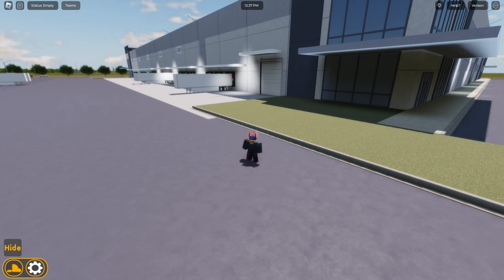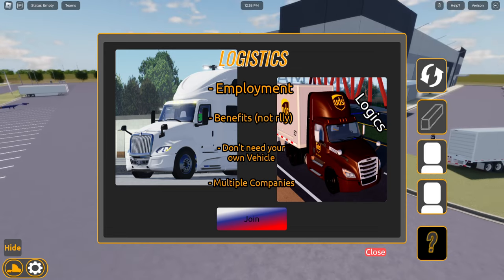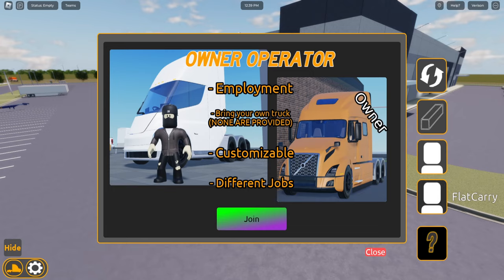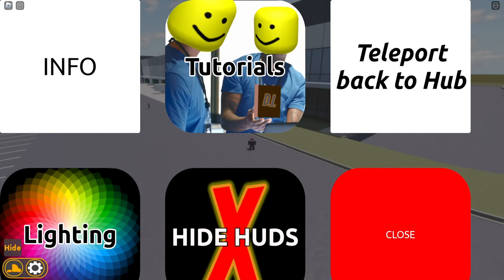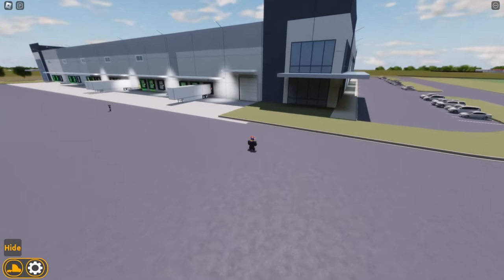So it's going to kind of throw you in here. What you can do is at the top left you go to Teams. You're going to want to join Logistics — there are other ones too, like Owner Operator, which has different trucks and different trailers. We're gonna go Logistics because it's got all the company vehicles. The UI isn't the greatest, as you can see. If you press Settings it's all on the screen. You can press Tutorial and it'll give you a pretty basic tutorial. Let's see if we can go ahead and spawn in a truck.